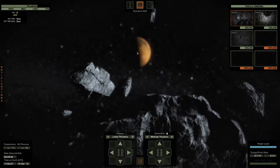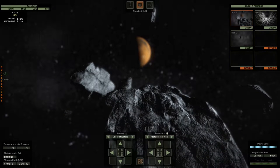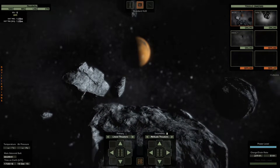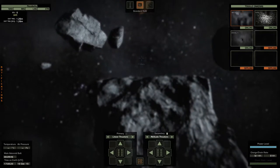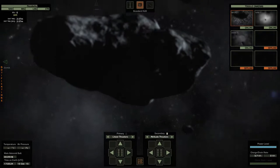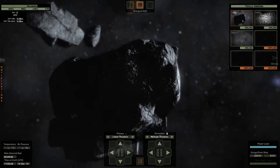Here we are — we're in open space and I think this is actually very close to Mars. I can actually control this probe. There we go — you can actually fly around and you have to try to get into position to take a good picture of this asteroid. I don't remember how to take the actual picture, but it's very realistic — it uses Newtonian physics.